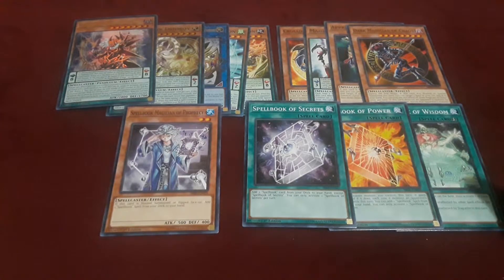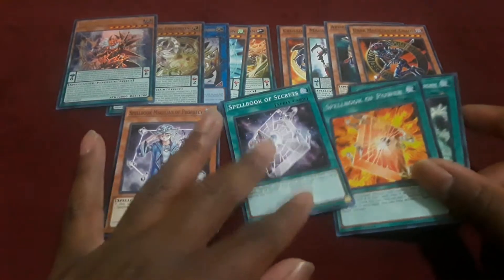The one card that isn't here that you do need to pick up if you want to run a Spellbook engine in any Spellcaster deck is the draw card — I think it's Spellbook of Fate or Spellbook of the Master, or maybe Spellbook of the Law. What it does is you send a Spellcaster type monster to your graveyard to draw two cards. It's going to work really well with Fortune Lady Light when the new Spellcaster stuff comes out, because it's a ton of draw power, search power, and just Spellcaster reliability.